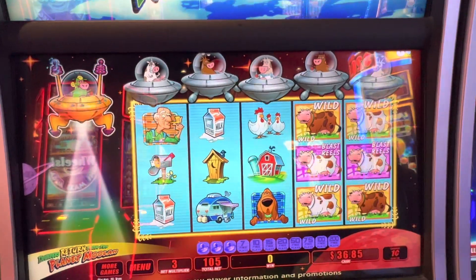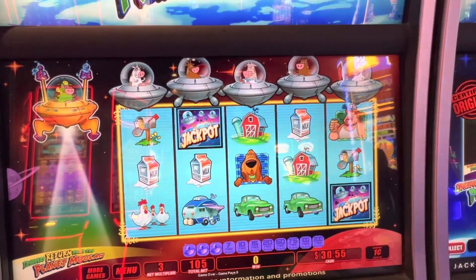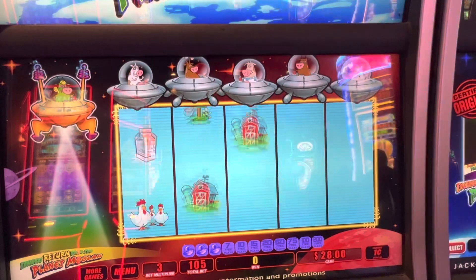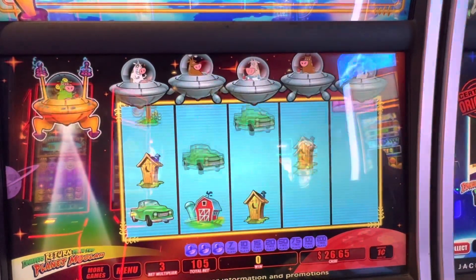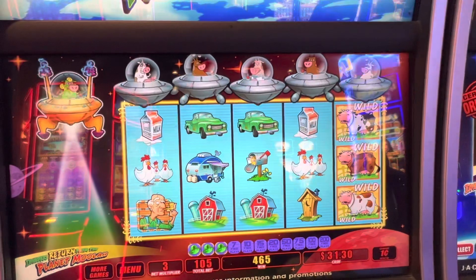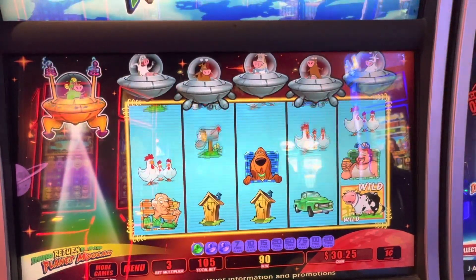That's horrible. This game is extremely volatile. Hit me the drop-in wilds. Above the chickens in the first reel, it's either milk, mailbox, or barn outhouse. If it was the barn, we would have had a bonus — but it had to be the milk one.